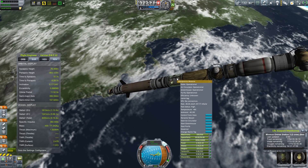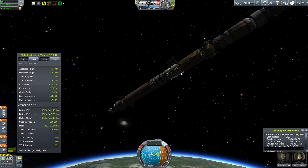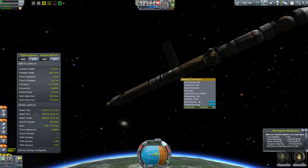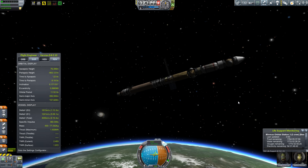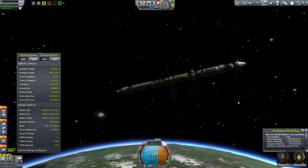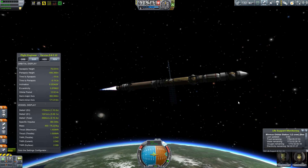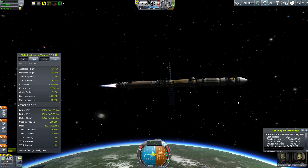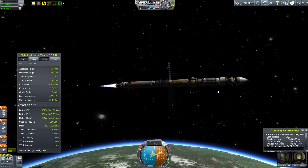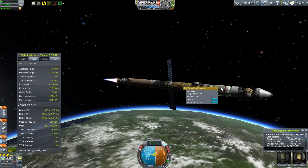So what is this rocket that we've been staring at really carrying? The payload for today is a brand new set of components to be added to the Space Donut. Included in this shipment, there is an aeroponics module — a nice little greenhouse thingy — a few docking nodes, and an inflatable storage tank for life support stuffs.